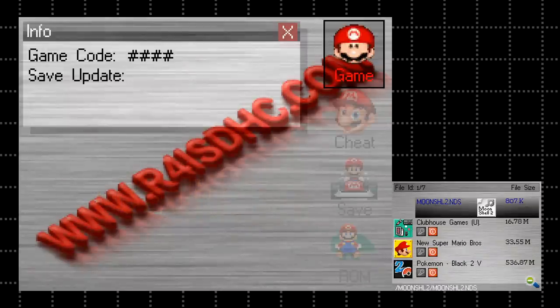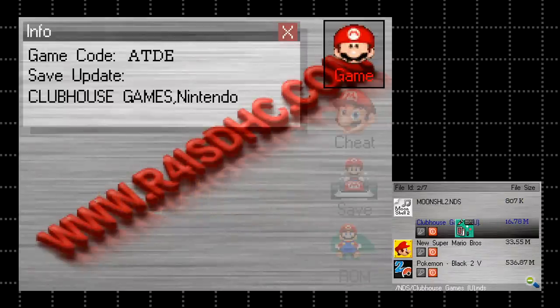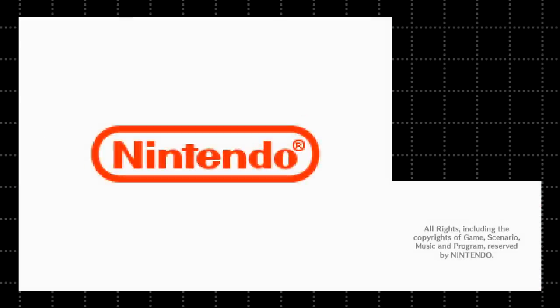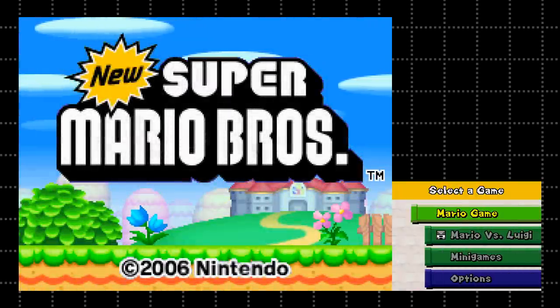I booted the cart and the menu appeared — so far, so good. I selected Game and my list of backups appeared, every single one intact. First, I selected New Super Mario Bros. just as a small test, and it booted up with no problems. I played the first level and still no issues. Looks like the card works. Time to bring on my gauntlet of challenges!